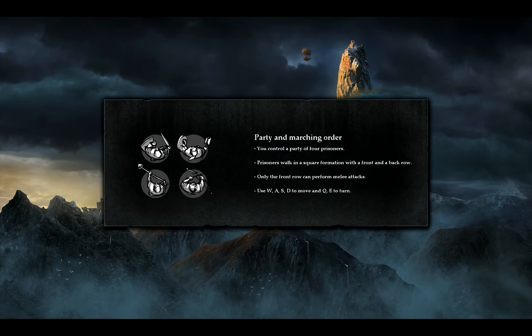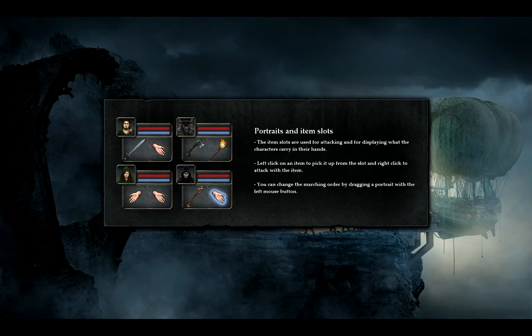Party and marching order: control a party of four prisoners. Walk in a square formation of the front and back row. Only the front row can perform melee attacks. Item slots are used for attacking and for displaying what the characters are carrying in their hands. Left click to pick up an item, right click to attack. You can change the marching order by dragging a portrait with the left mouse button.